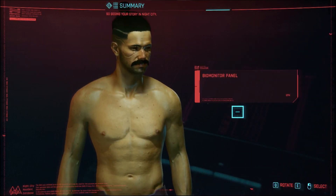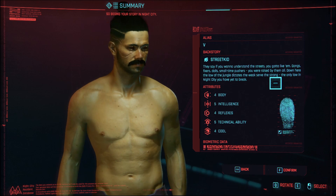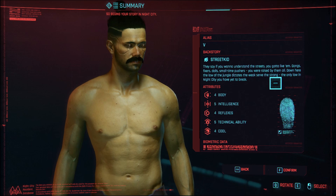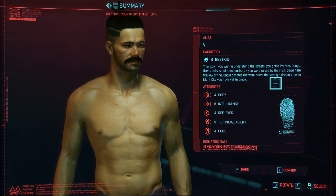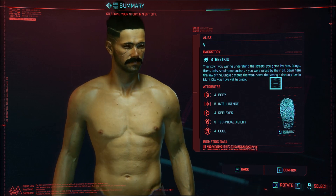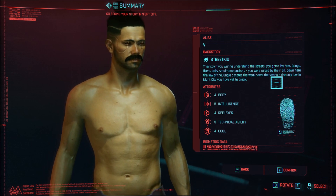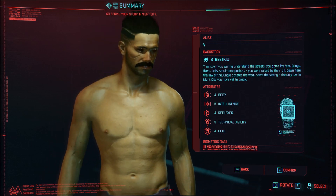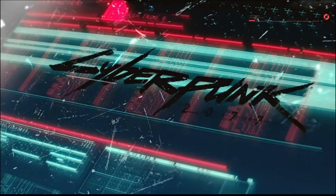Next! Biometrical — what? Okay, so here's my ID. My V. Alias: V for Vendetta. Backstory: Street Kid. They say if you want to understand the streets, you gotta live in them. Attributes: body, intelligence, reflex, technical ability, and cool. Cool! What's this? Axis brand. Oh, nothing. Alright, confirm. Looks like we're all set. Cyberpunk it up — am I right?